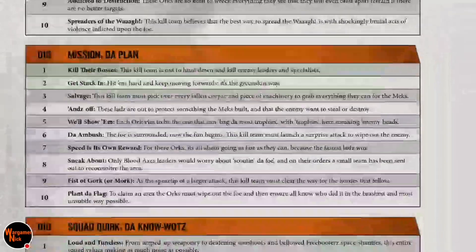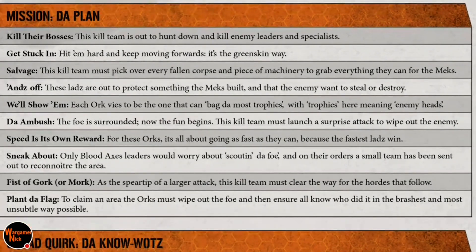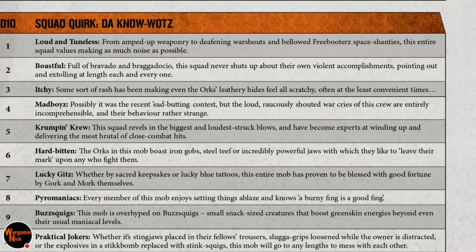The one I really liked — number three — is basically the way I play Fallout or any other game. The Kill Team must pick over every fallen corpse, a piece of machinery, to grab everything they can for the mek. Whenever I play a game like Fallout or Skyrim, as soon as someone dies I'm looting the body, even while there are dragons and death claws roaming around. It's just the way I play.